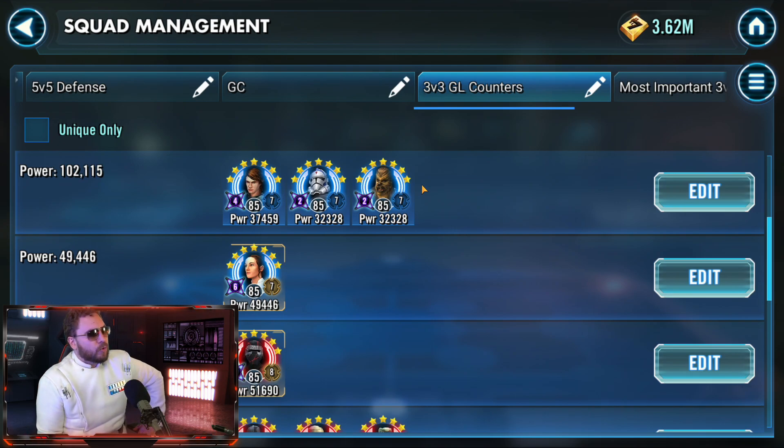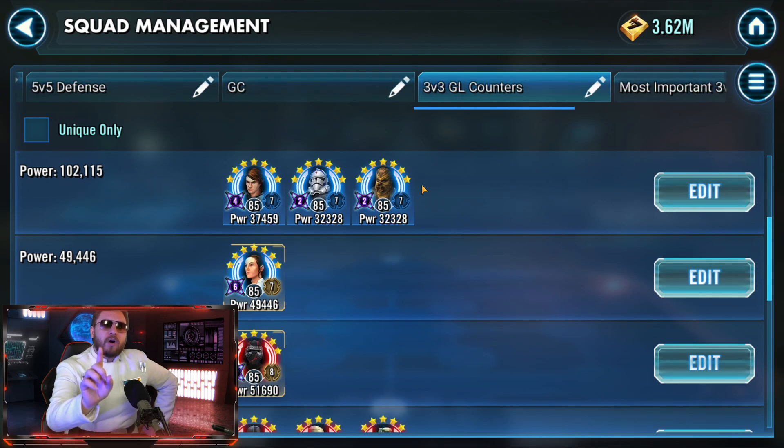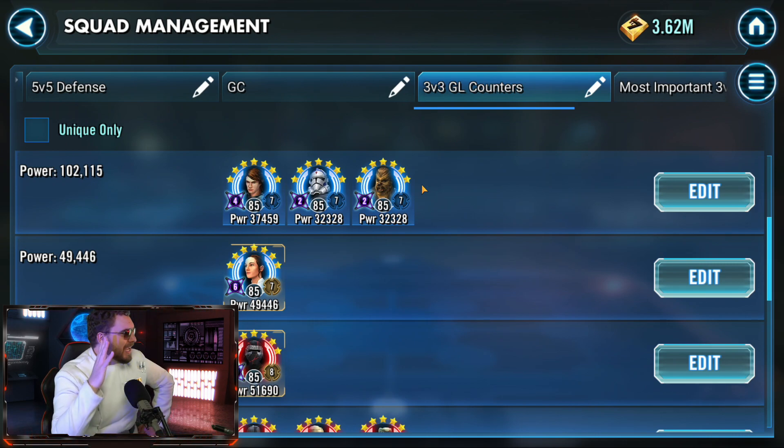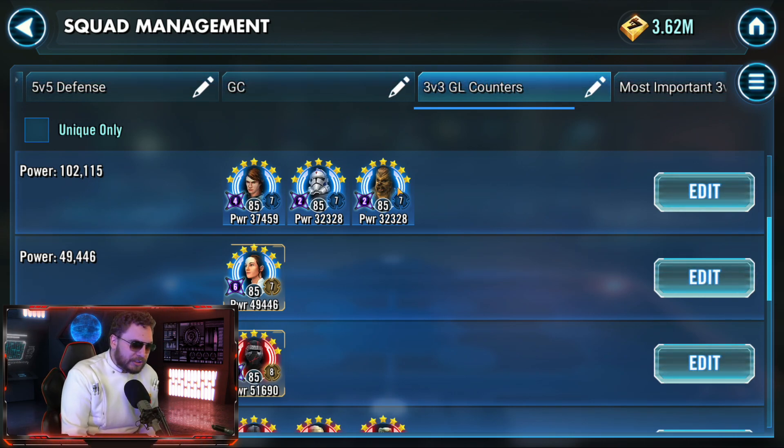Moving on to Supreme Leader Kylo Ren — he's tough to beat on defense if you don't have the right tools, but we don't really see him on defense because he's way too important for offense, and secondly, his defensive AI is so poorly made. He is obsessed with Fives. The go-to team is General Anakin Skywalker, Fives, and Chewbacca. Put guard on Fives, make sure you mod the team properly. Chewbacca needs to guard Fives, and Supreme Leader Kylo Ren will refuse to use his AWE or his ultimate until Fives is dead — but a guarded Fives with high defense is very tough to kill, and Supreme Leader Kylo Ren never gets it done. This team beats any SLKR variant.